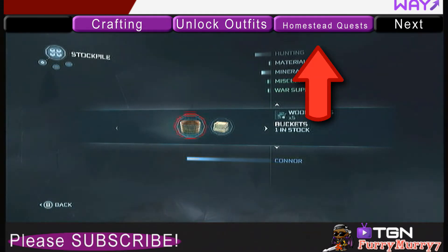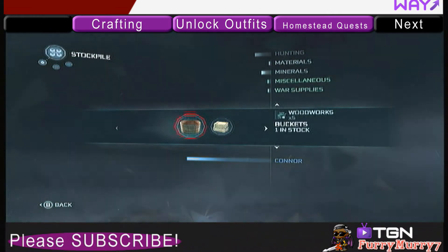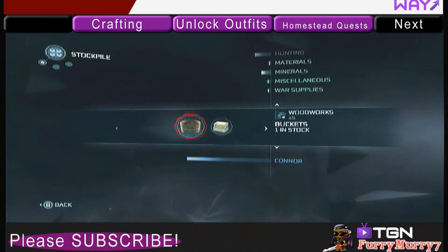Now the ones in green — that's Miscellaneous, War Supplies and Woodworks — you can't buy those. Those are items you get from crafting, and this list just shows you the inventory of all the items that you've crafted so far.